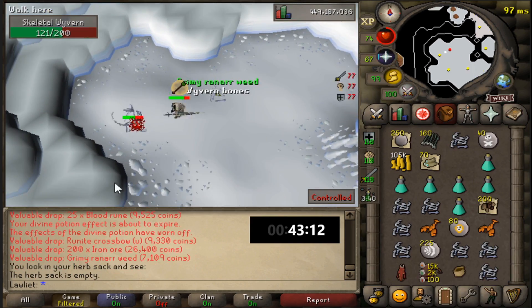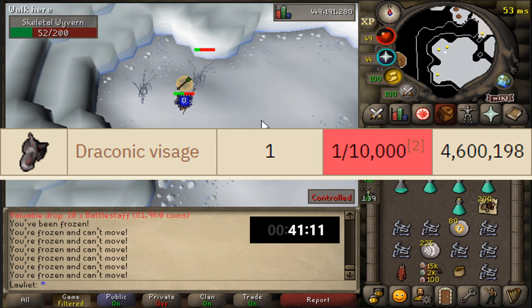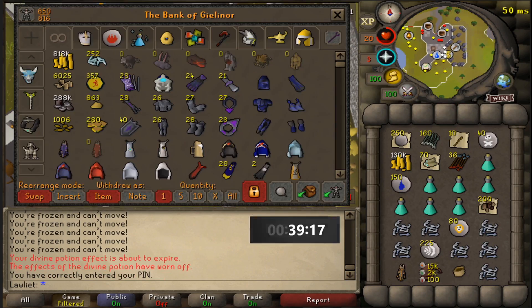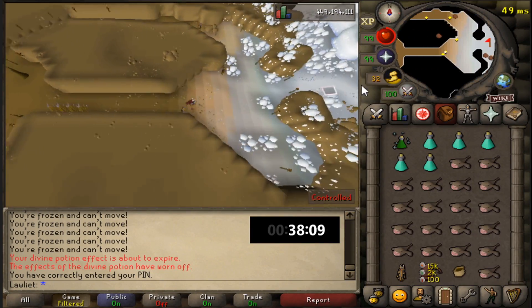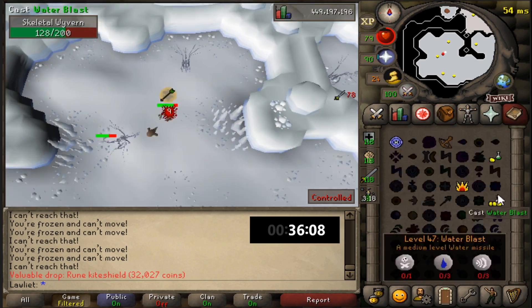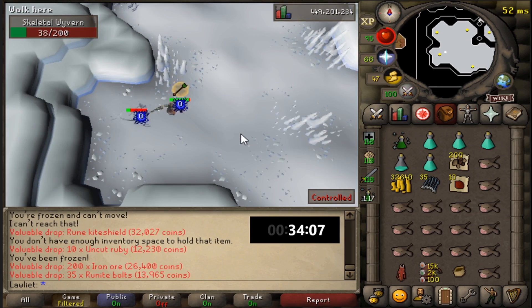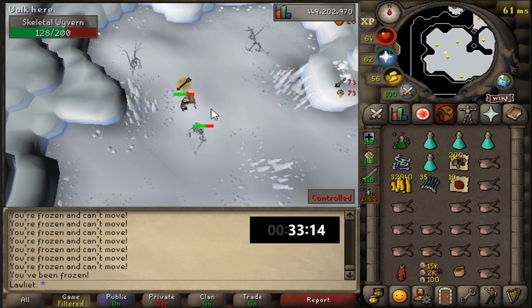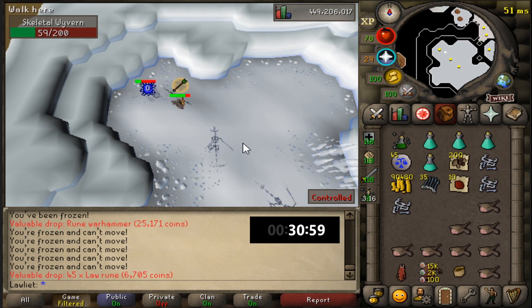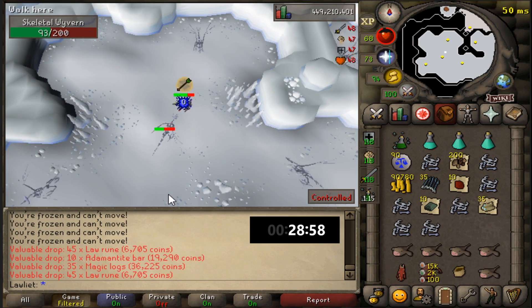The most rare drop here, however, is the Draconic Visage. You can actually receive one at a 1 in 10,000 drop rate, so that one is extremely rare, but if you do happen to get it, it's pretty nice. It's too bad it's not worth as much as it used to be — right now it's at around 4.6 mil. I've never gotten a Draconic Visage from any Skeletal Wyverns, regular Chromatic Dragons, or Metal Dragons. The only Visages I've gotten have been from Vorkath — I believe 1 from Vorkath and 2 from the King Black Dragon. Being one of the first people to get it from a dragon with a 1 in 10,000 drop rate must have been a very crazy feeling.